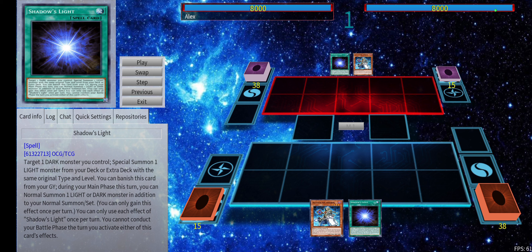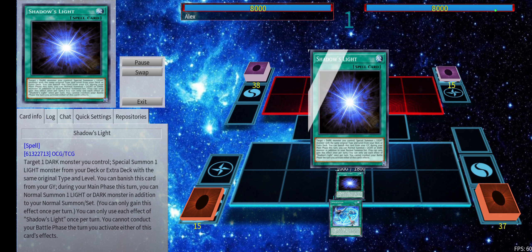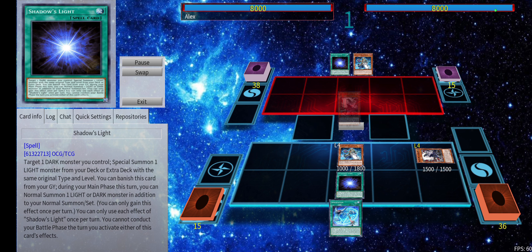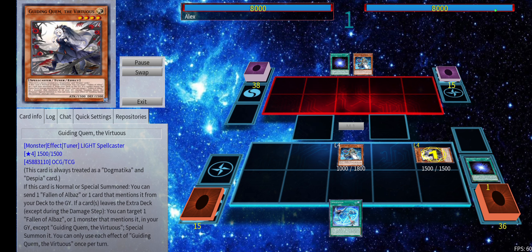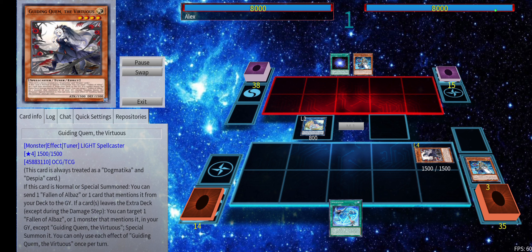For now, we're going to try it in Invoked — I think there are a couple of cute things you can do with this card. We're going to start with normal summon Alistair, grab Invocation, the typical stuff. We're going to activate and target Alistair, summon Quim from deck — it's a Light Spellcaster. Quim is going to send Cartesia, and we're going to link into Artemis.